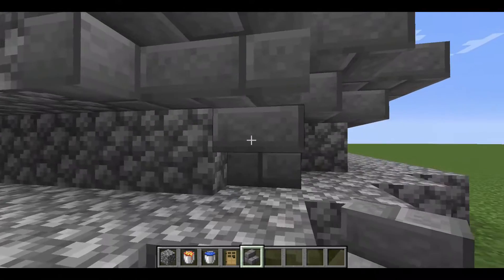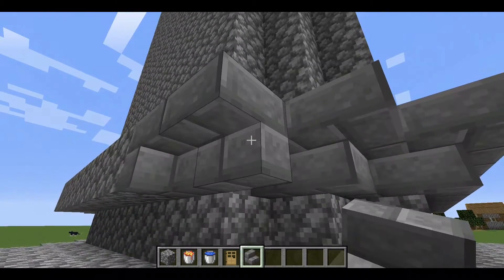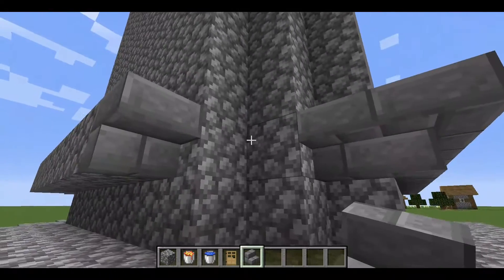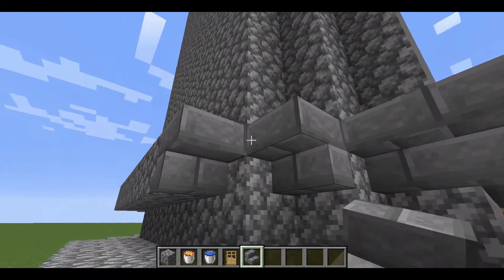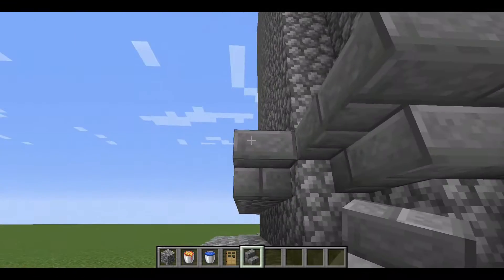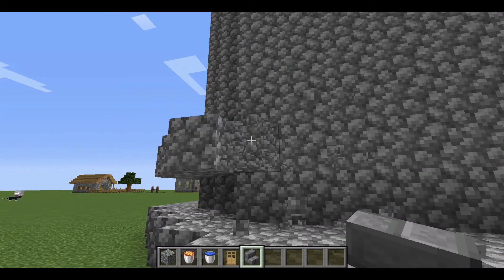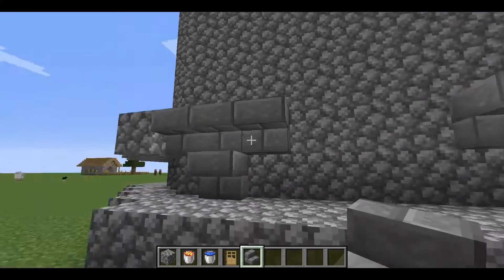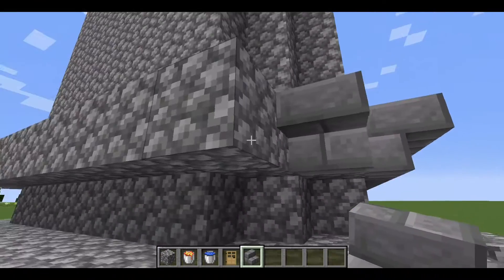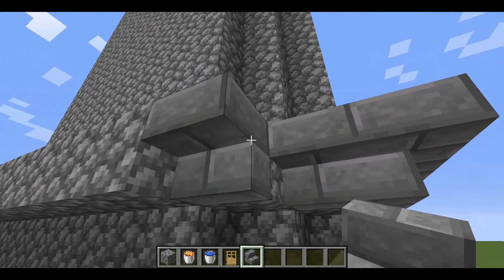The corners are a tough part to place stairs on, but I'm going to show you how to do it any which way. And same for the roof — you can customize it any way you want. I'm going to show the easiest way so that we save some time.